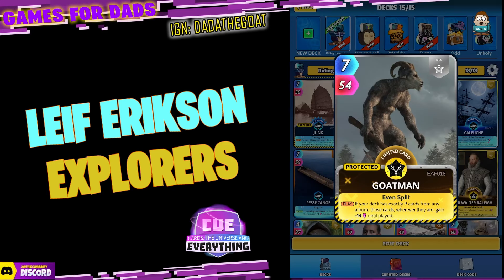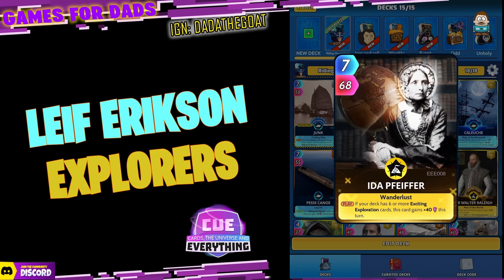Now for the yellows — a nice surprise because it's a nine and nine. We've gone with Goat Man, one of my all-time favourite cards. On the play, if your deck is exactly nine cards from any album, those cards wherever they are gain 14 until played. So our Oceans and Seas and our History cards will all get that 14 buff — really cool.